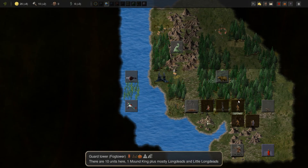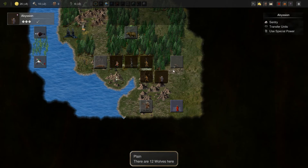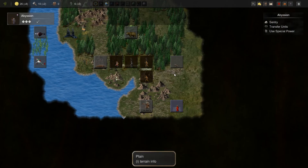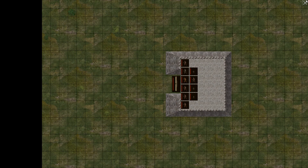Looks like a damn Tetris blocker. Twelve wolves — maybe we want to actually deal with them. I think we do, and we're gonna do so.